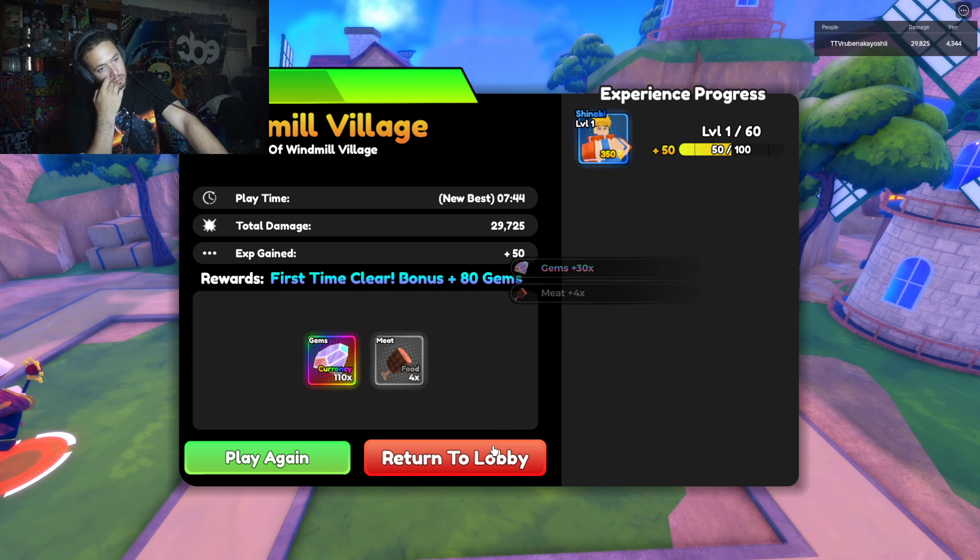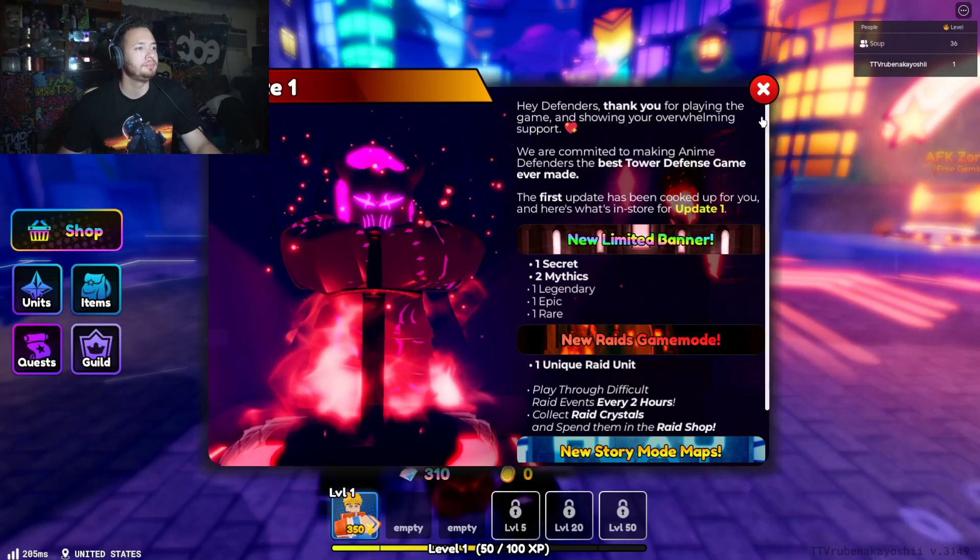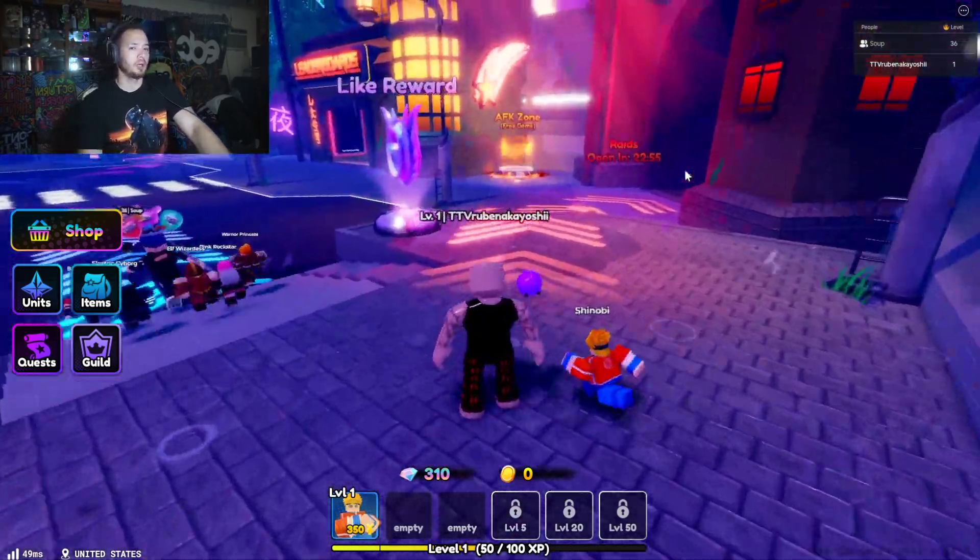Whenever you beat stuff, you get food and you can speed up the level-up of your towers — just feed them. And the gems are for summons, I assume. Yeah, got it.